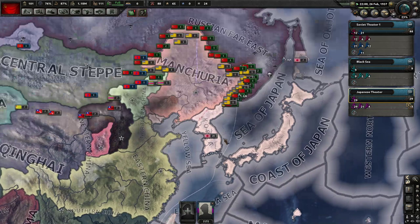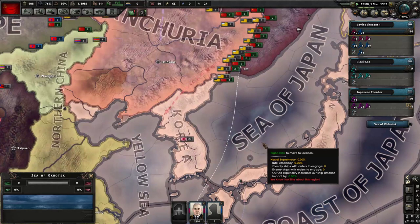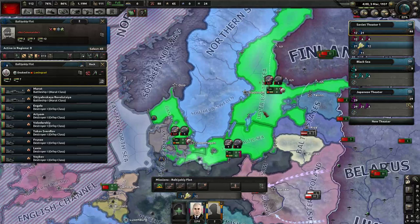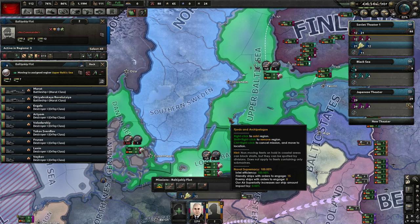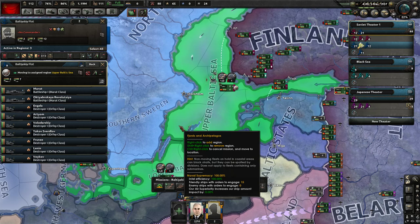If ships get built and added to the correct reserve theater, they should get added to the task force automatically. We've now gotten some ship deployment going. We haven't talked about all the types of orders yet. Going back to our blue fleet - this is our main battle force with two battleships and a bunch of destroyers. Let's say I want them active in the Baltic as well. I could put them on patrol and they'd go ahead and patrol around these seas, burning fuel and looking for things.